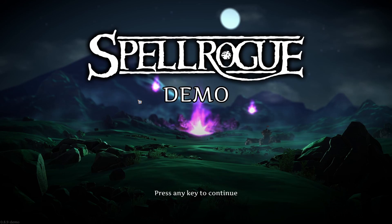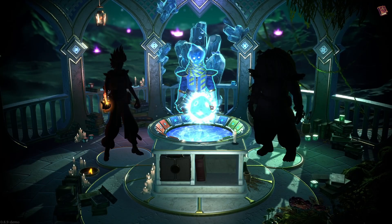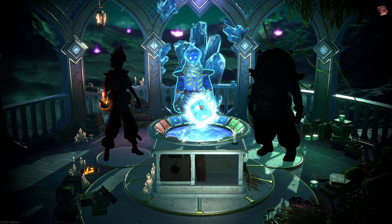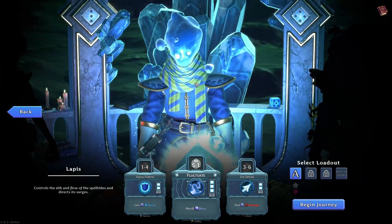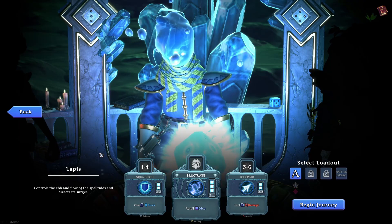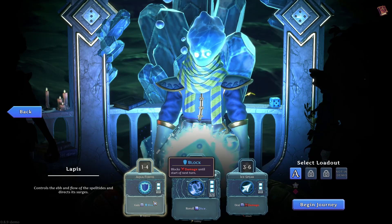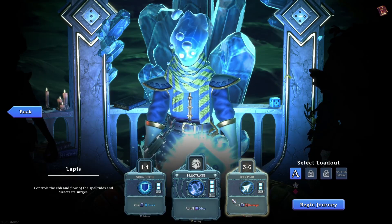If you want to check it out, links will be down in the description underneath my subscribe button. So we play as Dice Slingers and we get to — we're going to play as this guy here. Lapis controls the ebb and flow of the spell tides and directs its surges. We've got Aqua Fortis which gains block. We can re-roll dice and we can deal damage. Let's begin our journey.